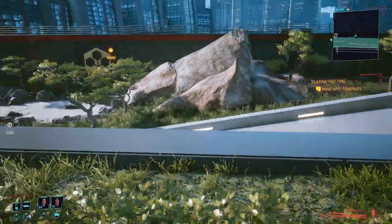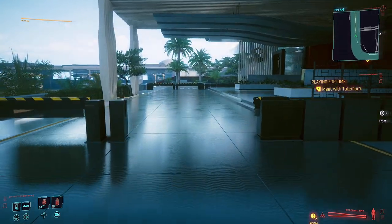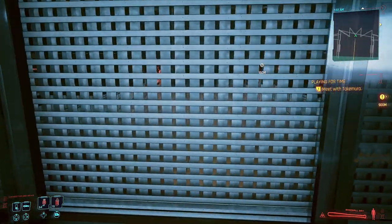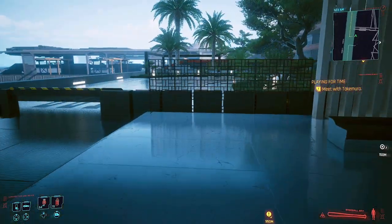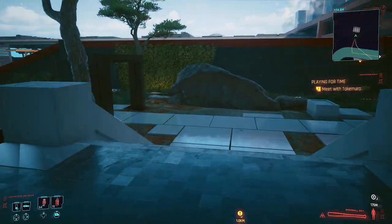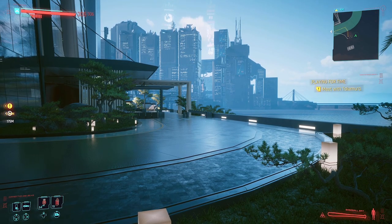If the car door glitch has been putting you off from wanting to go back and get the iguana egg to have a pet iguana in your apartment, it's not something you really have to worry about. You go to the back, and I read in one of the threads that if you raise these blockades with your cyberware, there are some civilians back here that will run around and you can scare them off by shooting in the air. It didn't really work out for me, but I did find a way in. I go ahead and open these blockades.